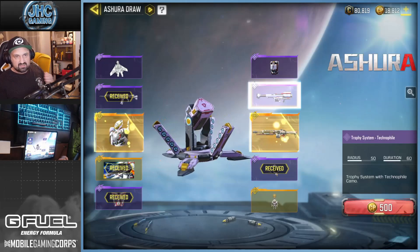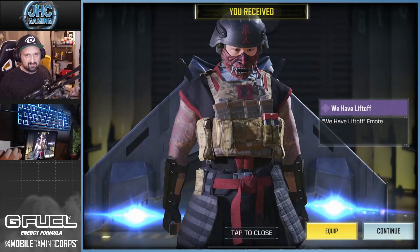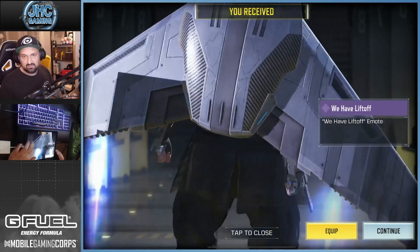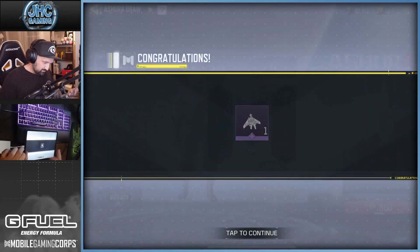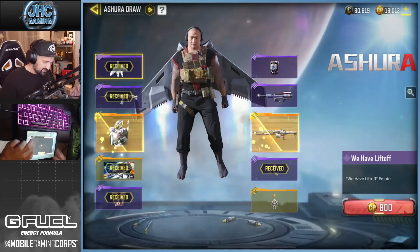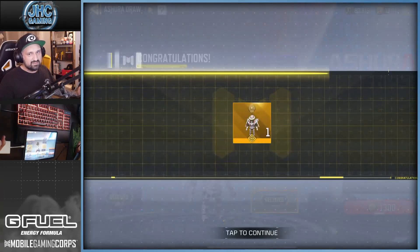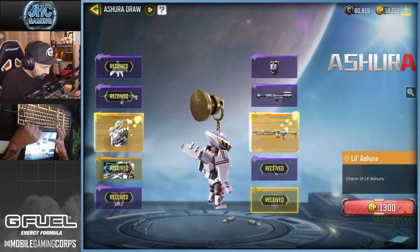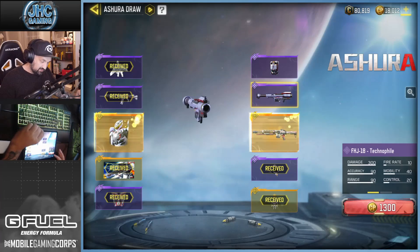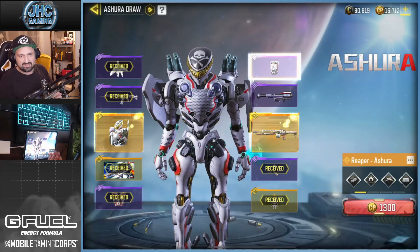500 CPs next — damn, the emote. I don't care, man. I like emotes where they dance or unless it's very funny. 800 CP next. We're getting close to the end now. We've got two more trash items — the backpack and the FHJ — and then it's gonna be one of the two legendaries. So give me that soldier before the end, please. That's all I ask — before the gun.